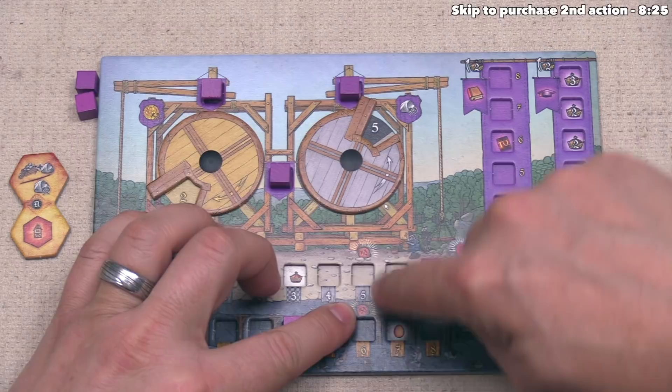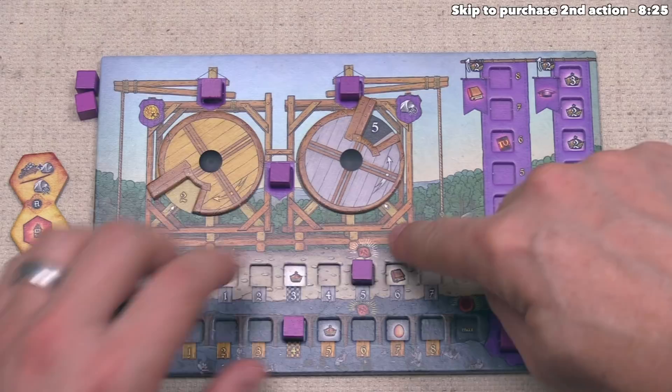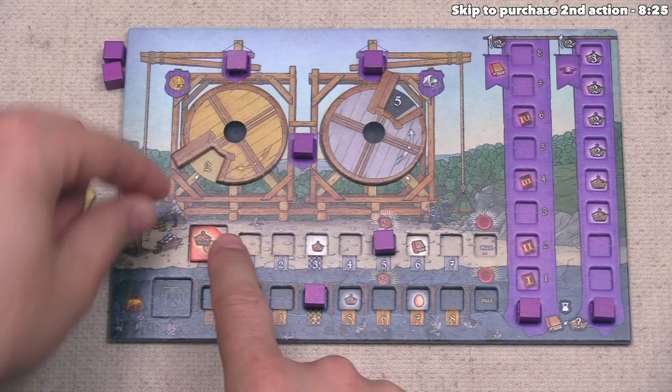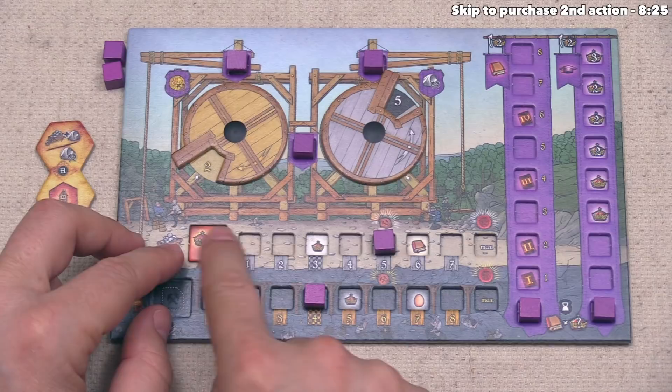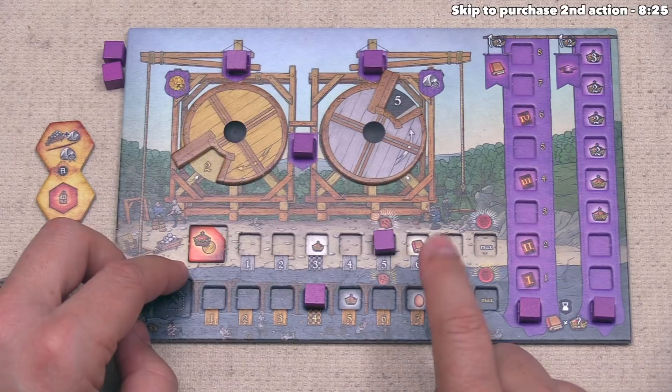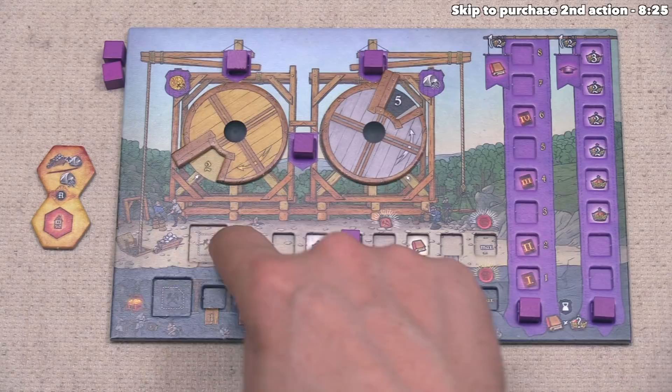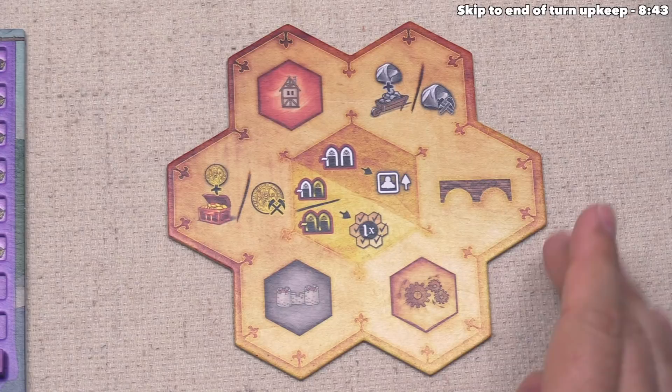I want to point out one more icon on both the stone and gold tracks. As soon as you move your cube onto that spot, you can grab any production token from the middle of the board. There are a bunch in the middle of the river — for example, taking one would give you five stone, two victory points, and one coin when you run that production. We start with our cube there, so if we increase stone production again, that's when we can take one of those production tokens.